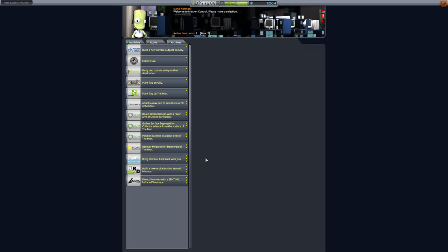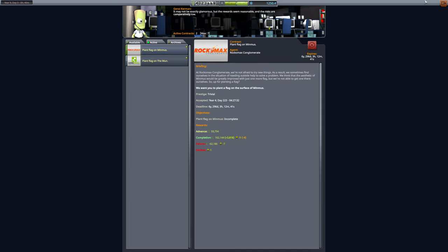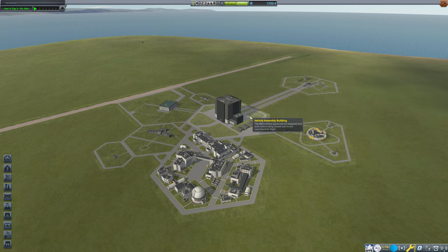We now know what is on our two science outposts on Moon and Minmus, and we're going to do a combined Moon and Minmus mission. I want to check real quick to see if there's any contracts available for either of those. Plant Flag on the Moon - yes, that is something we want to do since we're going to be there anyway. We'll do that combined mission. We have 1,250 science that we could spend.